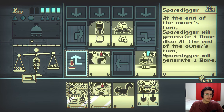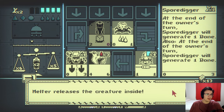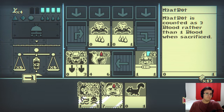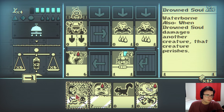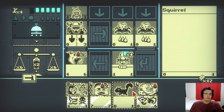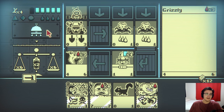Fantastic. I think I might just play the spore digger. Let that go to his side. That's just nothing but beneficial to me. It releases a meat bot. That's quite good. Okay, I'm gonna need the drowned soul to kill the grizzly, unfortunately. Why did I place this here? What am I doing in this battle? I'm just not gonna play this turn.